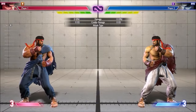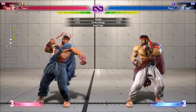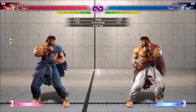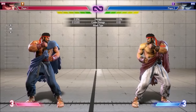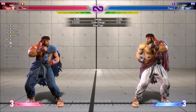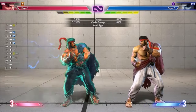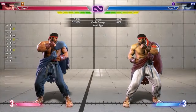Modern Ryu still has the overhead, but hitting medium while standing results in his stand medium punch, and hitting it while crouching results in his crouch medium kick. There's a bit of a trick to it — holding Auto and hitting medium gives you his crouch medium punch, which allows you to use it in isolation when doing other combos. But his stand medium kick is just gone.